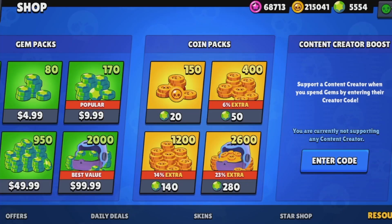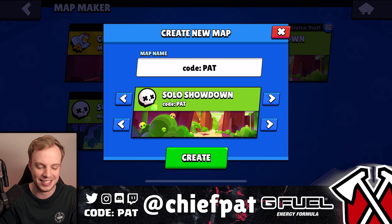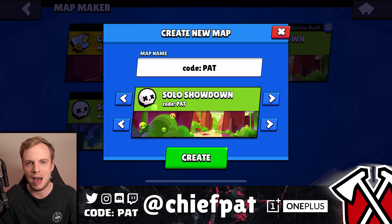Of course, if you guys haven't already, make sure you guys are using code Pat in the shop — it's code PAT for all the new stuff coming out inside the update. And yeah, this new map called Code Pat is going to be our test ground.